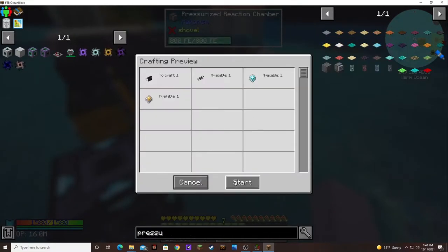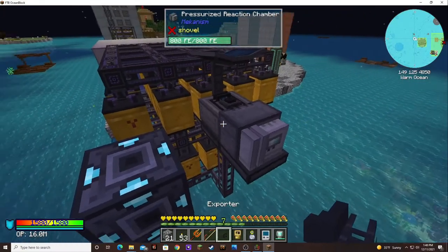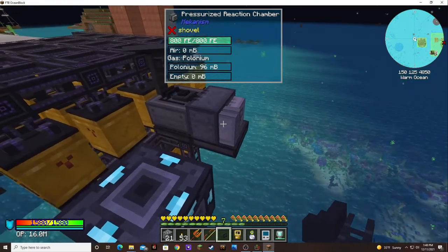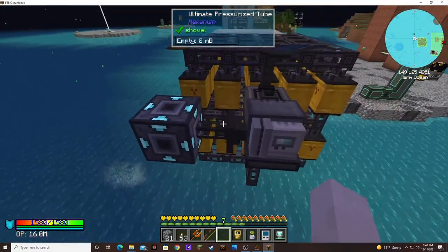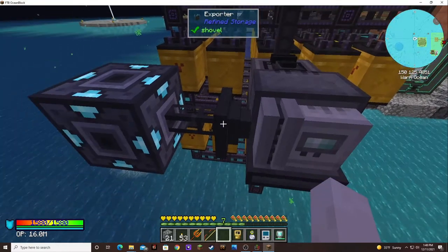I'm going to have to find a different tool because this draconium one, when I break stuff, about 70% of the time I don't get it back. So that's no good. We're going to need some fluorite dust.